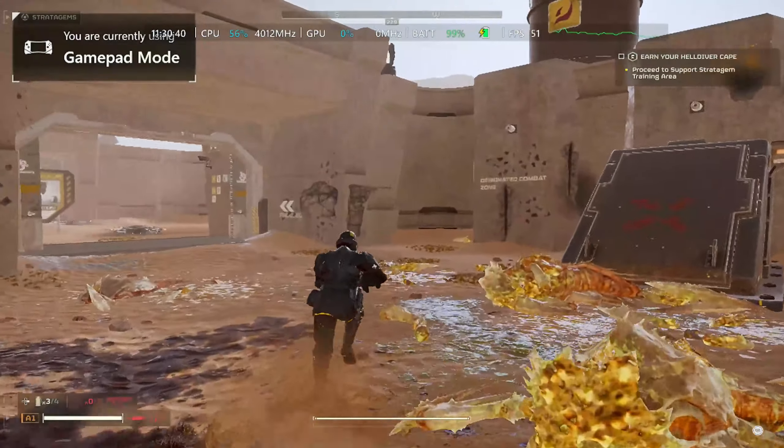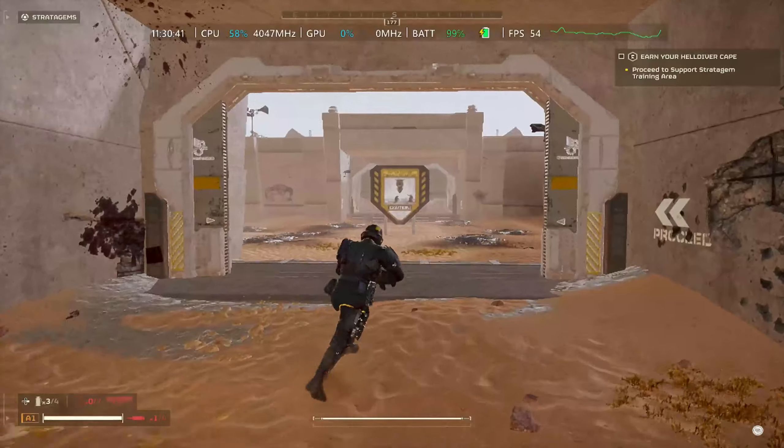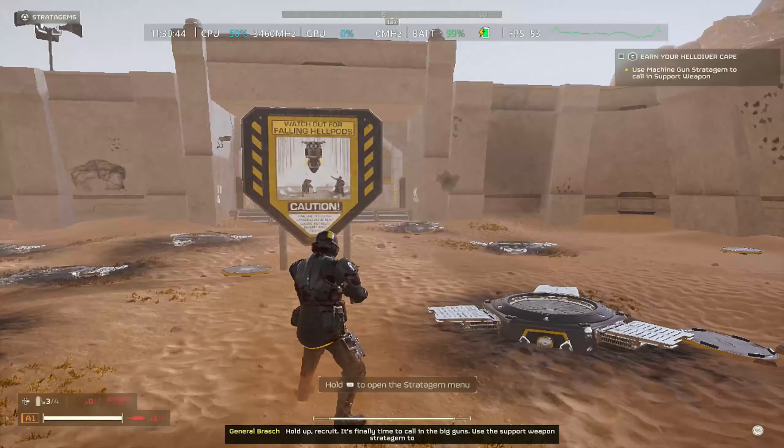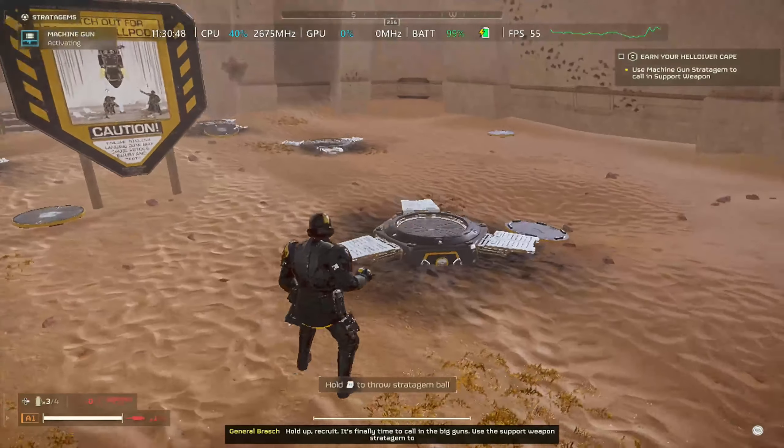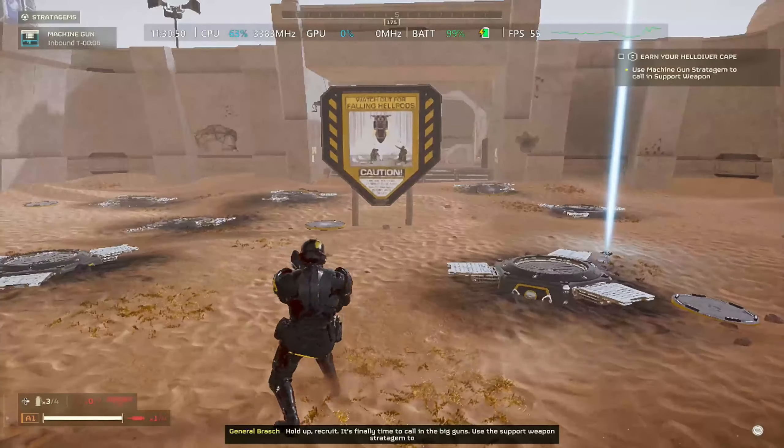My recommended settings are to run this one plugged in at 25 to 30 watts and set it at 900p. With that, you'll notice the image looks a lot better on the ROG Ally screen. I know this is in-game capture so you can't see that, but by experience this looks a lot better.